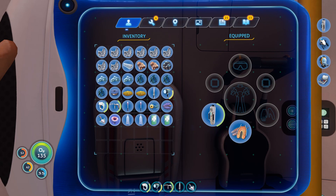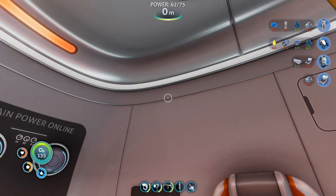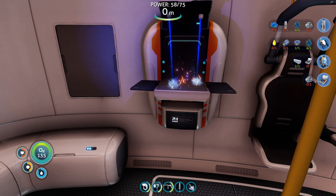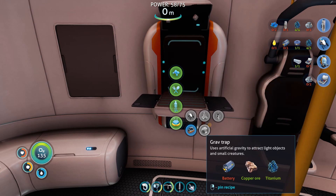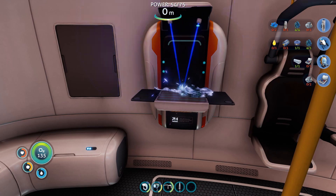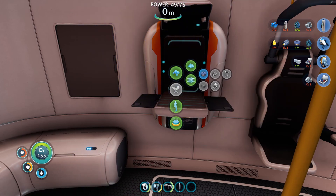Vital signs — glad I'm in this escape pod right now, holy crap. Make another cooked peeper. Graph trap — lights objects and small creatures. That looks cool, that looks like it's going to be pretty useful. Spadefish. And then filtered water — like that. So I need a creepvine seed cluster.